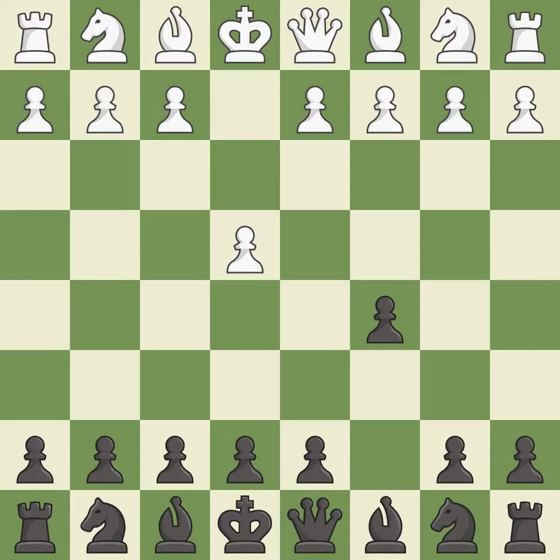The Sicilian defense controls the d4 square with the c-pawn. Nf3 develops the knight toward the center to prepare for a d4 pawn push, where the knight will recapture if black captures on d4. D6 opens up the light-squared bishop and prevents white from pushing the pawn to e5 after black eventually plays nf6.